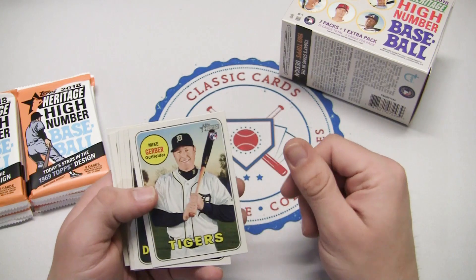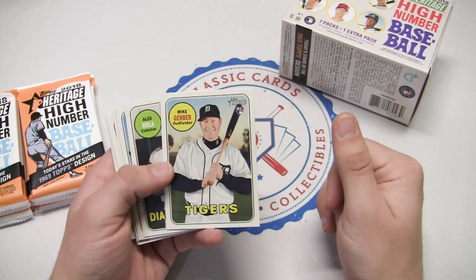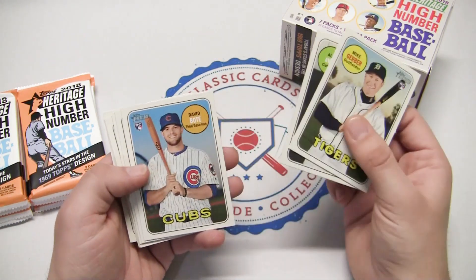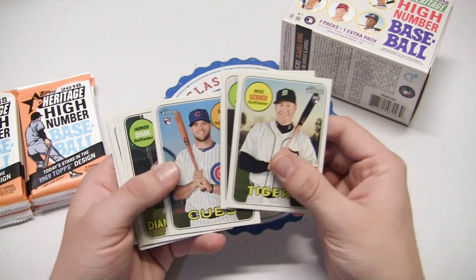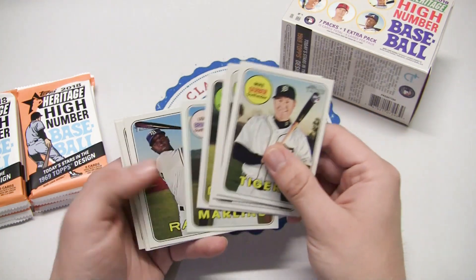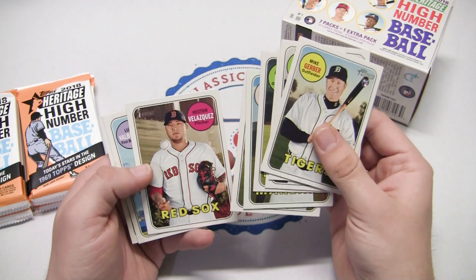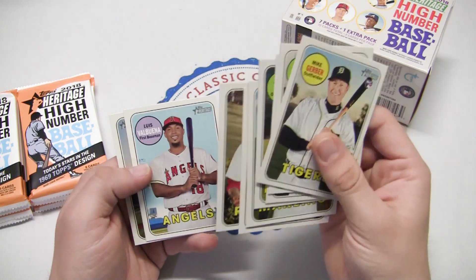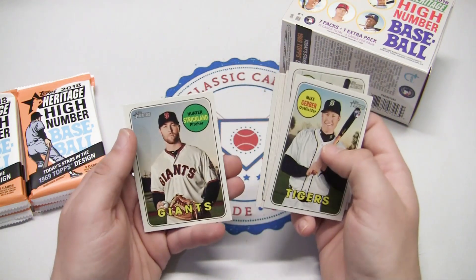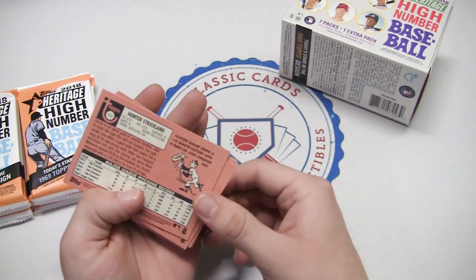First pack from the 1969 set design — not too flashy but pretty decent. We have Mike Gerber rookie card, a David Bote rookie card, Gerard Dyson, Lewis Brinson, Adani Echevarria, Victor Velasquez, Lewis Valbuena, and Hunter Strickland — somebody we lost in a tragic accident.